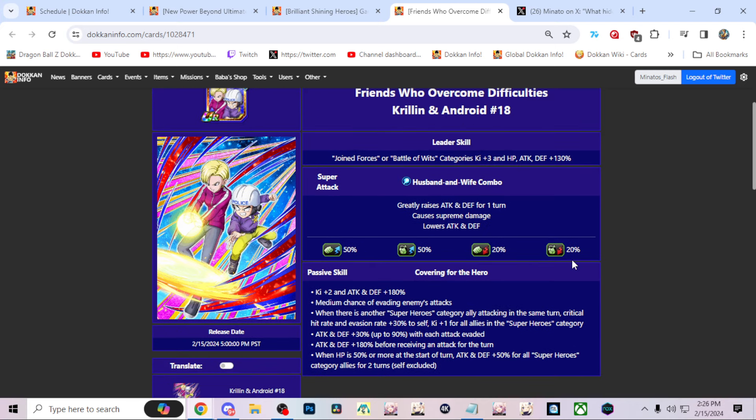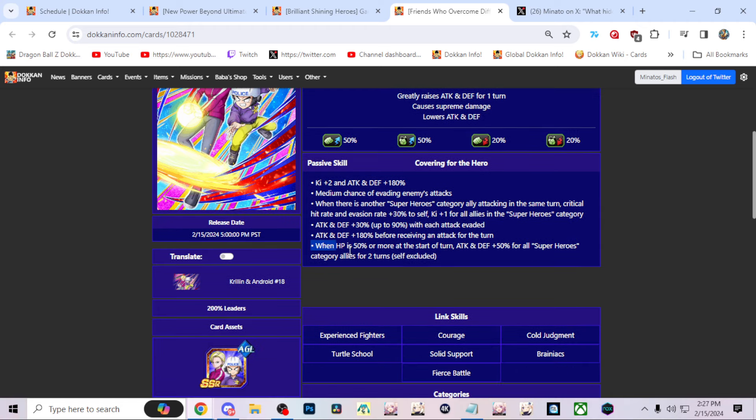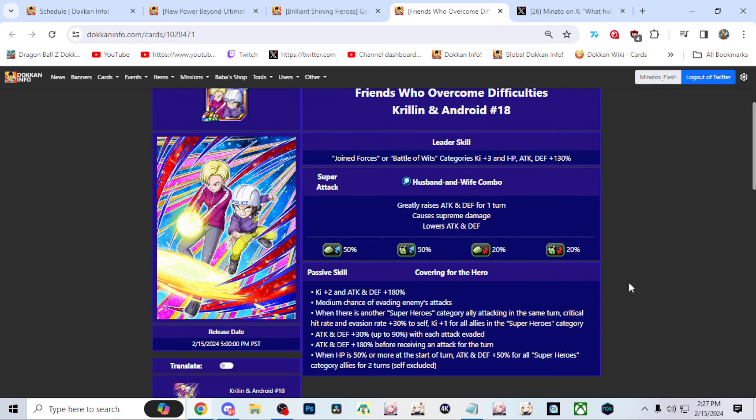Krillin and 18 are just a full dodge unit. They have 60% dodge built in, but they're not a unit that's going to want to do damage - they're your two-turn 50% support for superheroes floating around. They get stats per dodge activated and lose stats after receiving an attack, so you definitely want dodge built into them. They have 30% crit built in if you really care, but full dodge is the recommendation for them - straightforward.